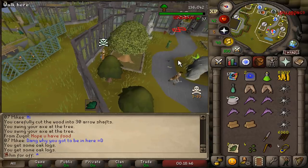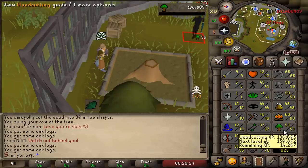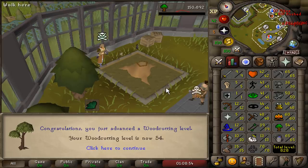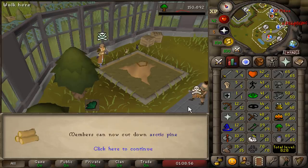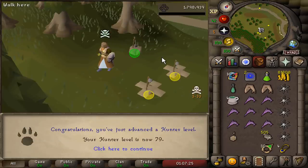Three people have scouted me, zero people with access to this area. 53 woodcutting, 54 woodcutting — another level, still no PKers. I'm loving this place. 79 Hunter — you thought this was woodcutting, didn't you?